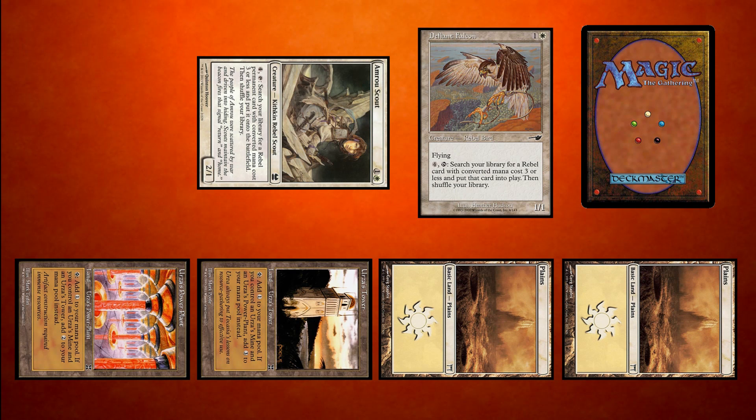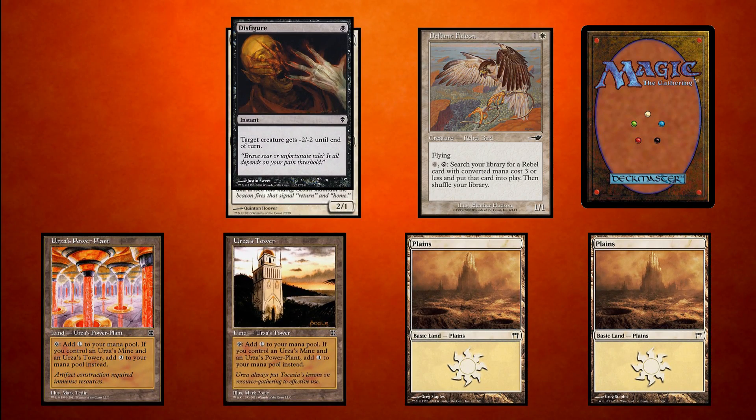The best part is, even if we don't have Tron online, this deck still functions very well. Tron is just an added bonus. We can also activate these abilities at instant speed, allowing us to do it at the end of our opponent's turn, and if they aren't summoning sick, in response to removal.